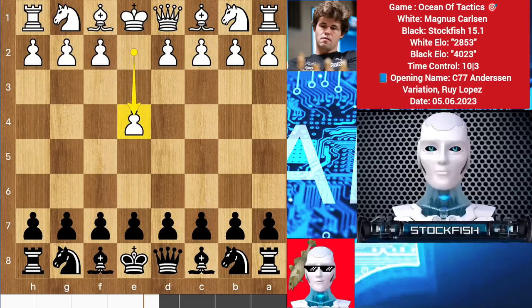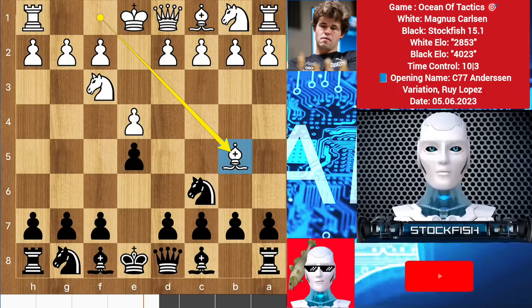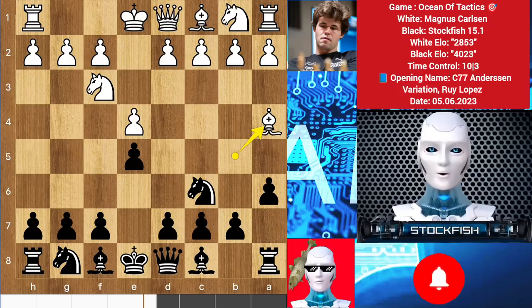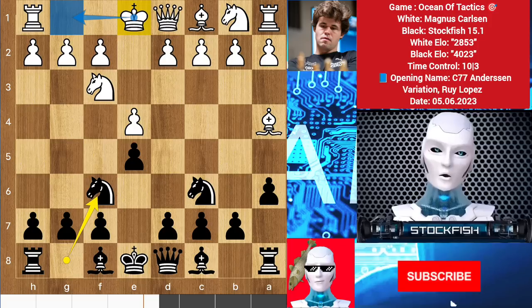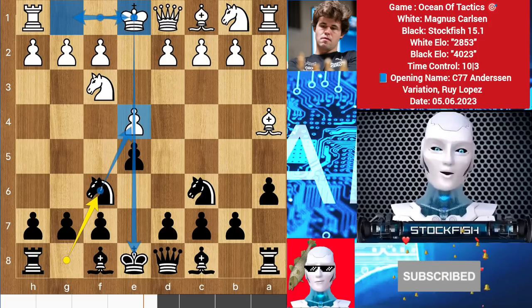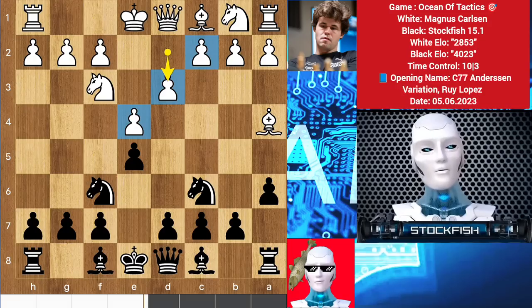Magnus started the game with e4, we have e5, knight f3, knight c6, and we have bishop b5 which is called Rui Lopez opening. a6, bishop back to a4, knight f6, and here Magnus could play castle to give me a free pawn. But intelligent humans know the tactic behind the castle move. But Magnus Carlsen played d3 to create a pawn chain, which is called the Anderson variation.